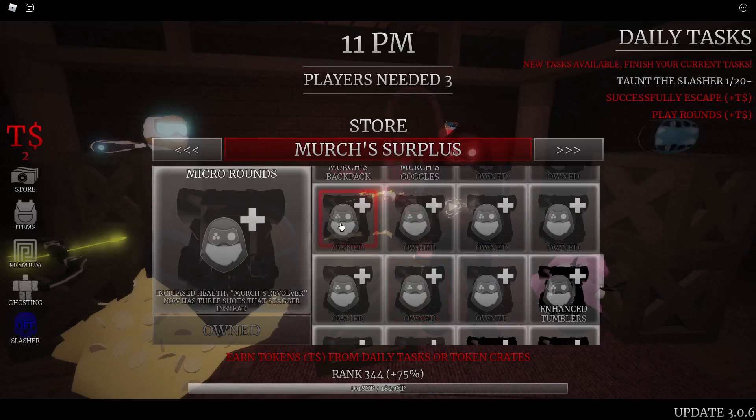The reason I think Micro Rounds is a downgrade from the original is that blinding the slasher used to also eliminate his audio tracking — he couldn't hear your footsteps either. Now staggering him still lets him see you, so the moment he comes out of stagger he's still chasing you. Micro Rounds could be useful near a door or in a group looping scenario, but overall it's less impactful than before.